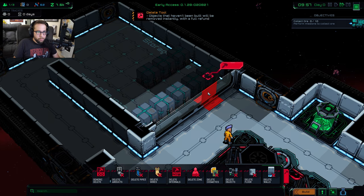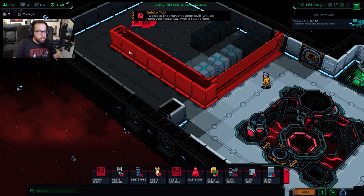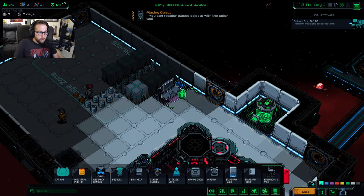This is optional, but I like to have somebody clear out these walls right here just to give us a little more building room. Then we want to make a research station.